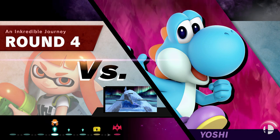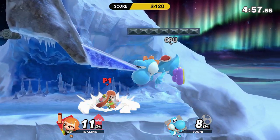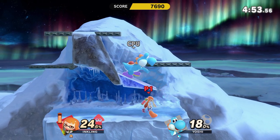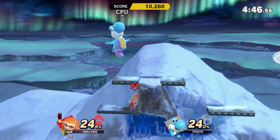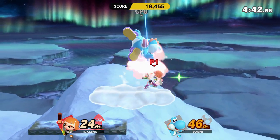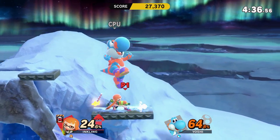Up next is Giant Yoshi on Summit. We're fighting Yoshi in this color scheme because Summit uses a light blue color scheme. The problem I have is, why is Yoshi giant? We didn't face a giant Greninja, but we have to face a giant Yoshi?